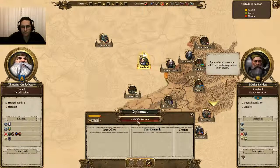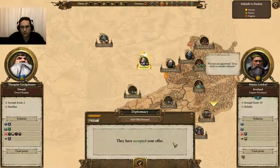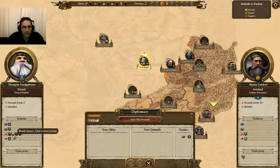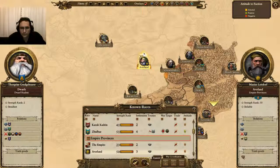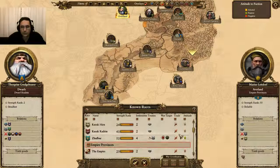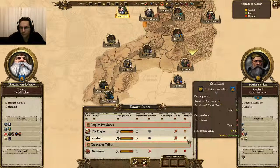We can also look to get relationships going with the Empire provinces — there's no harm in that. So Iverland we can open up. We can go ahead and get a non-aggression pact with Iverland. We've made a lot of friends; we've got a bunch of non-aggression pacts. We have three enemies, and they're all Greenskin goblins or orcs. As you do attacks against the orcs and Greenskins, it'll continue to improve your relationships with the Dwarves.